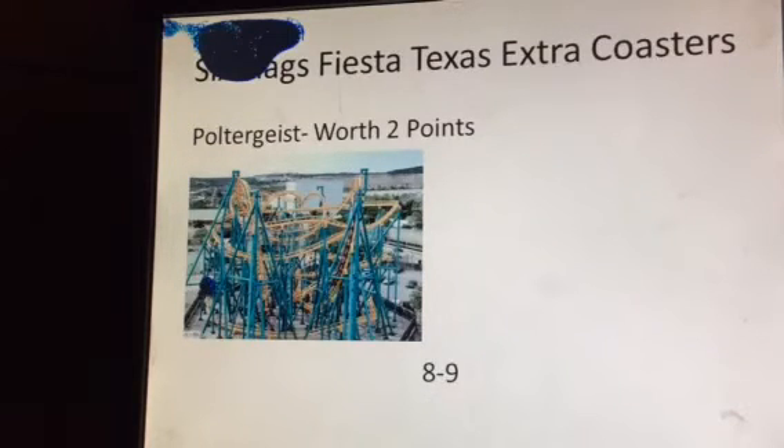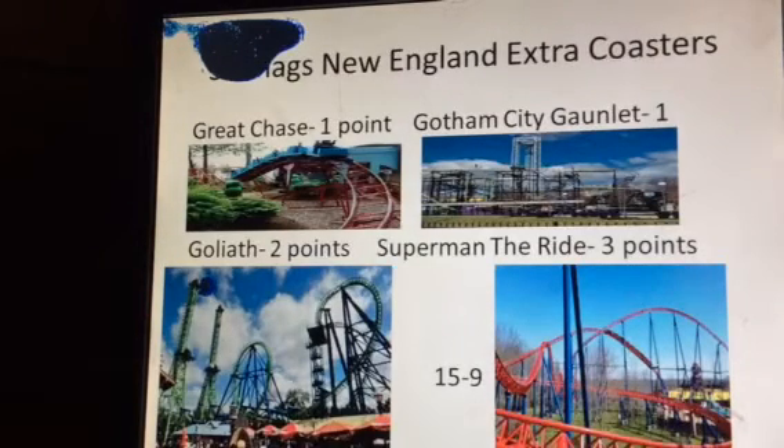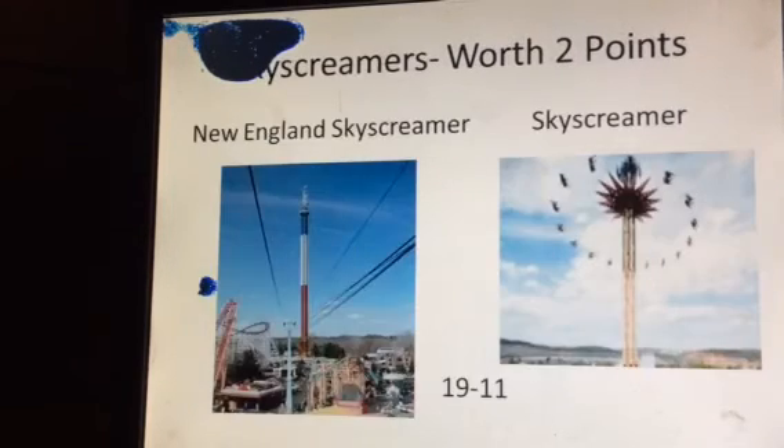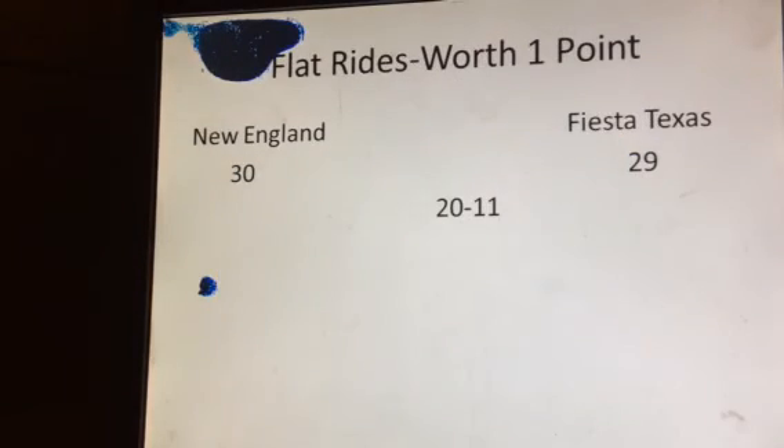Six Flags Fiesta Texas has one extra roller coaster called Poltergeist, which is similar to Joker's Jinx at Six Flags America. Six Flags New England has four extra roller coasters: Great Chase and Kitty Coaster get one point, Gotham City Gauntlet gets one point, Goliath gets two points, and their world-class coaster Superman the Ride gets three points. For drop towers, both parks have the same model so both get two points, and New England Skyscreamer gets an additional two points as the world's tallest swing ride. New England also has one more extra flat ride than Fiesta Texas, gaining another point.